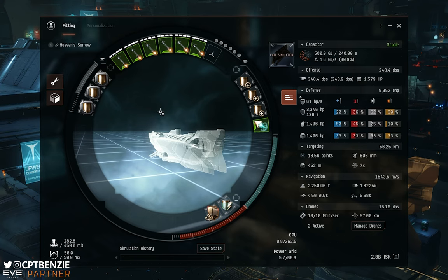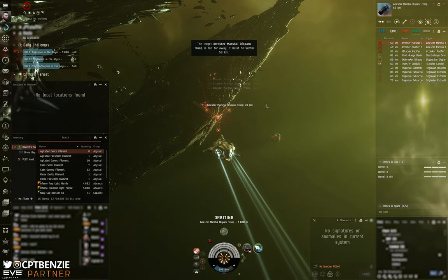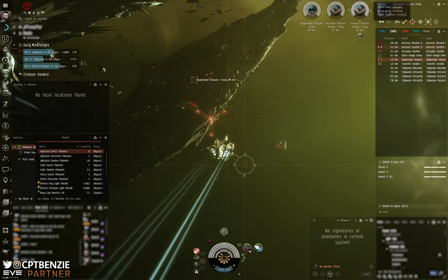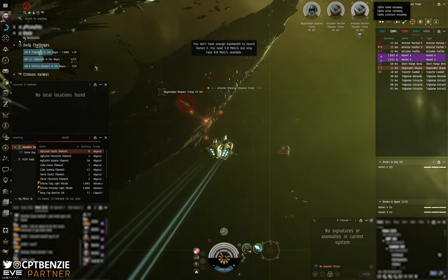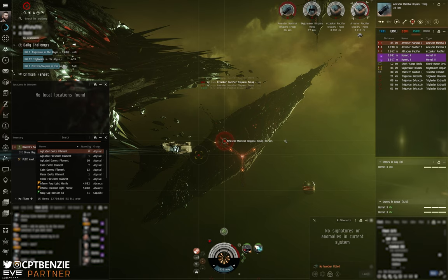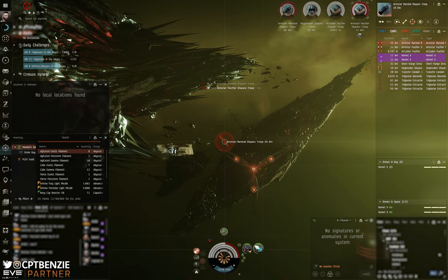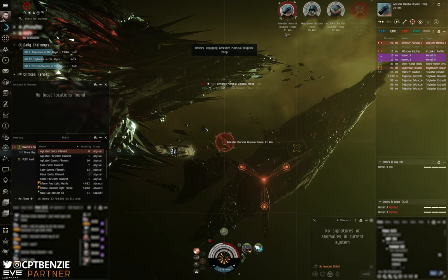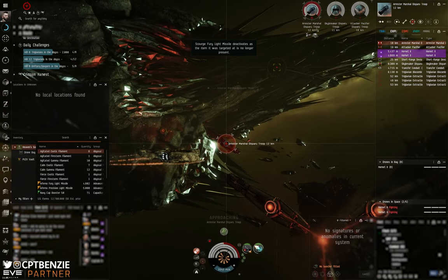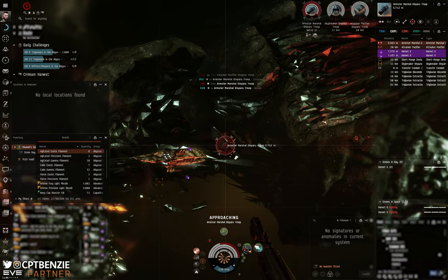If you want to duo up, I'm almost certain this will do Tech 5s as a duo, maybe even Tech 6 if you're a very good pilot with good implants and excellent skills. So let's have a look at it actually in action. Here we are in an agitated exotic filament Abyssal Dead Space. Being exotic means we've got a reduction to kinetic resistance, so I'm using Scourge missiles. We also have an increase to lock time and sensor strength. First room is an EDENCOM room - we've got some Pacifiers, Skybreakers, and a Marshal in here as well.